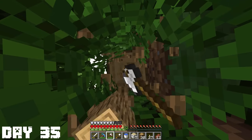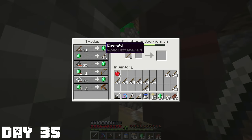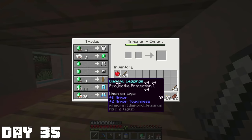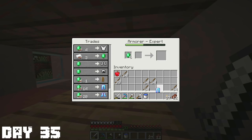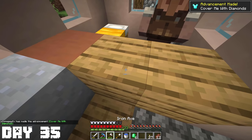The next day I just went and got some more wood, traded in more sticks because I needed those emeralds, and kept on grinding. I eventually got to the point where I could buy my very first piece of diamond armor, so I decided to buy the diamond leggings for 14 emeralds. It was actually on discount when I upgraded this villager so fast. There we go — 'Cover Me With Diamonds' achievement!